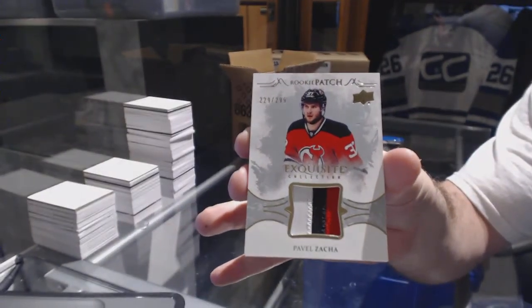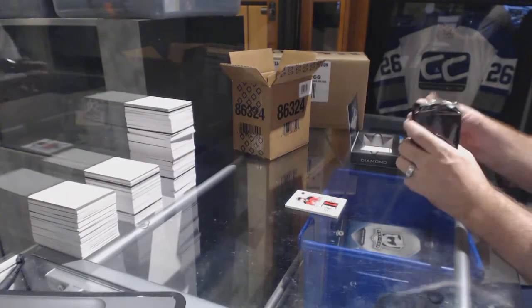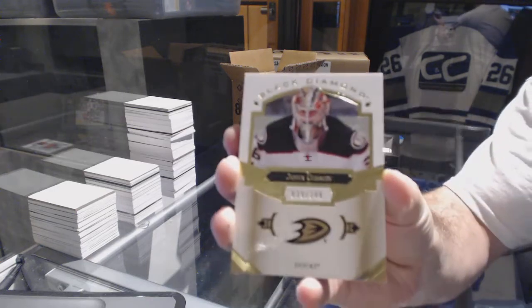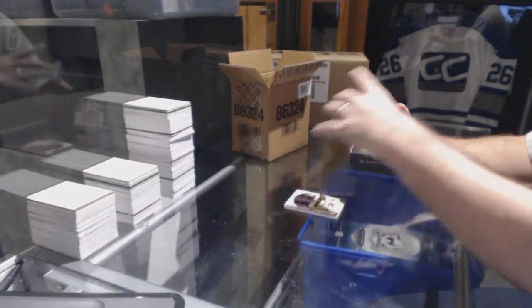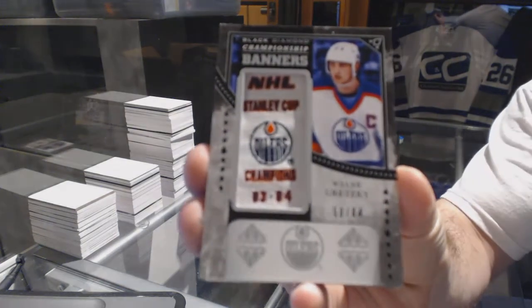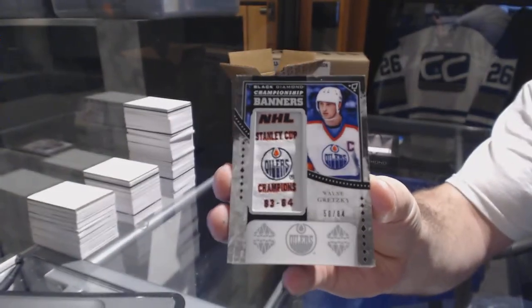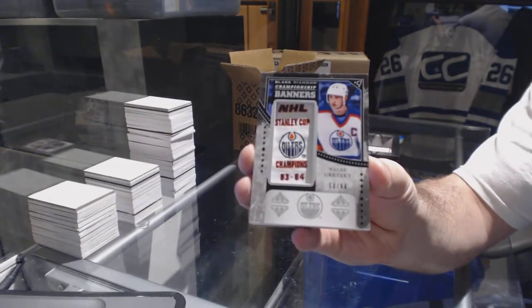Pavel Zaka for the Anaheim Ducks, numbered to 249. John Gibson as well — if anyone doesn't want their base cards, let me know. We've got a Championship Banners card numbered to 84 for the Edmonton Oilers: Wayne Gretzky.